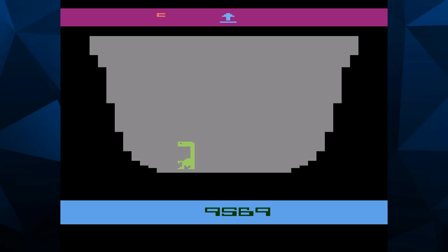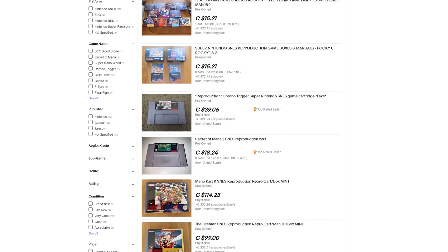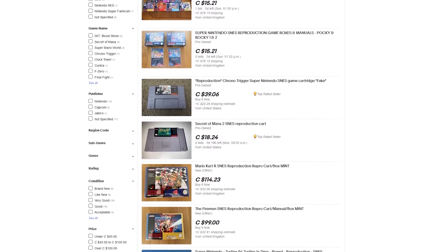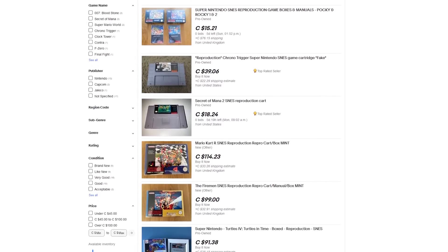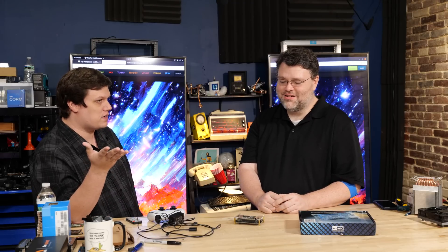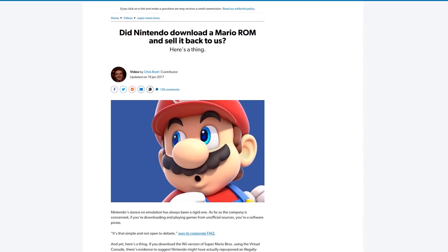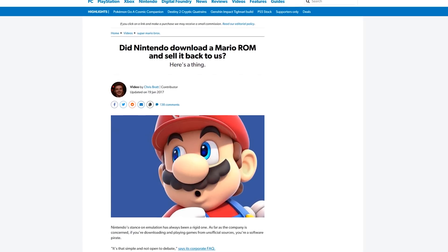Apparently it's also a problem on eBay getting vintage Super Nintendo games because people are manufacturing repro carts — all the ROMs are out there and you can just put them on a board. Also, someone dumped the ROMs from the NES Mini and they turned out to have just come from the internet. If you're Nintendo, it's fine — anyone else, just...